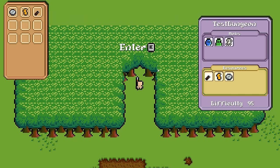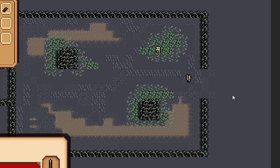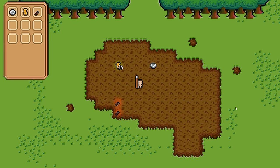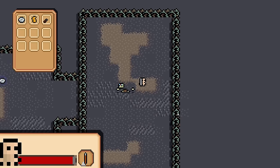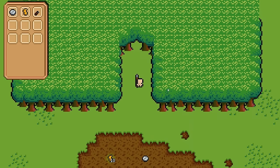I added a scene manager and now by pressing E you can enter the dungeon. But you can't exit the dungeon — yet. Once I added that ability, the player would spawn where the player GameObject was placed in that scene. So I started fiddling with the save system, trying to save the point where the player entered the dungeon to make them spawn back there on exit. I also had to fix the camera because it gave me nausea.